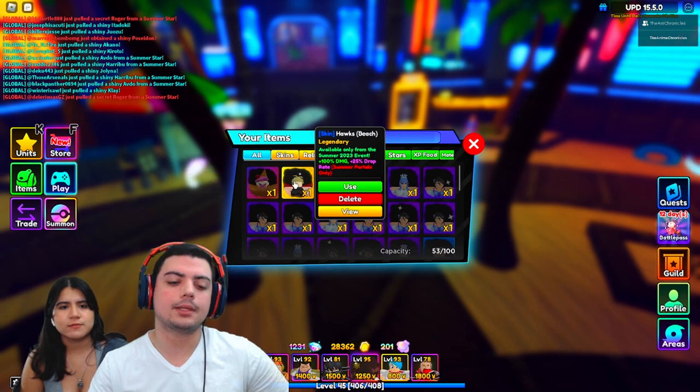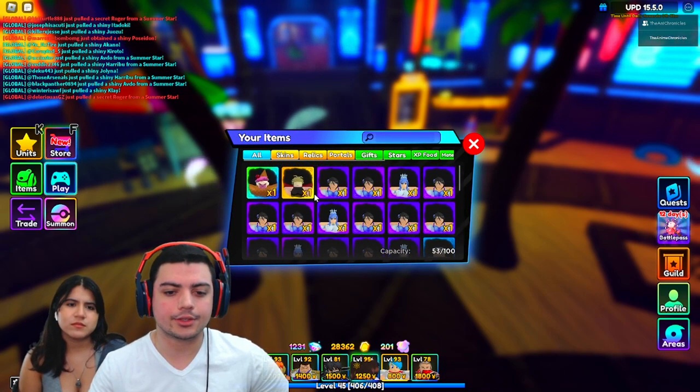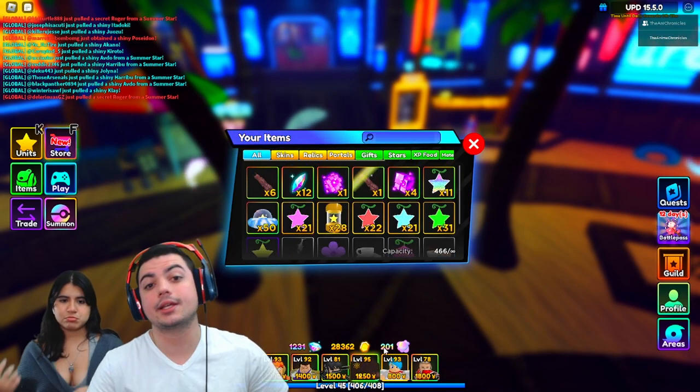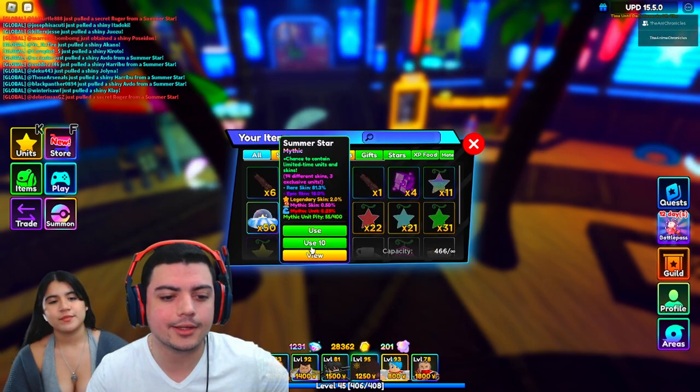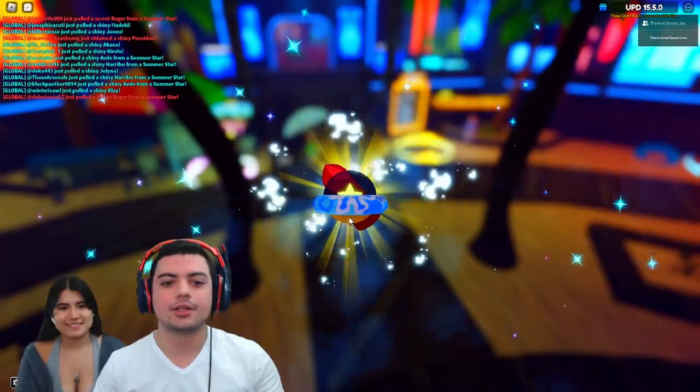Another 50 — we're halfway through. Halfway through and we've gotten one legendary skin. Well, we also got Hawks. So we got two legendary skins, guys. Look at all this — you can sell them though, and I will sell them. It's actually going to end up being more than a hundred that we open today. Maybe we have some better luck with Poseidon who's coming up right now, or Roger — I'd happily take a secret Roger.